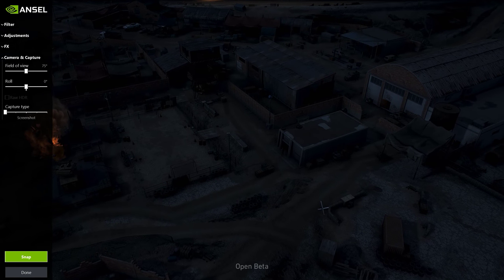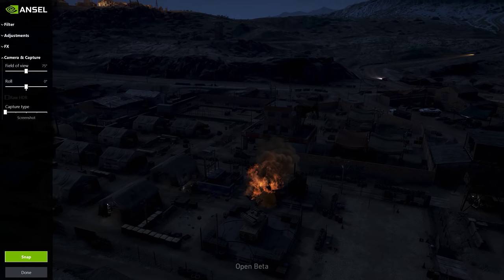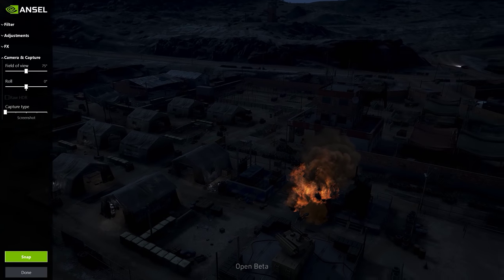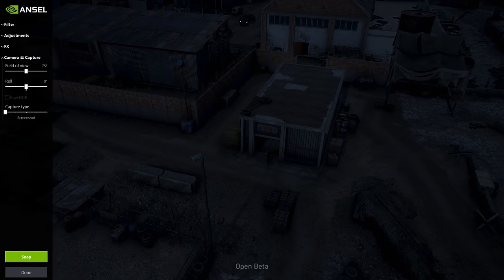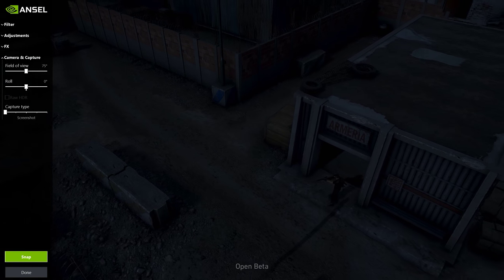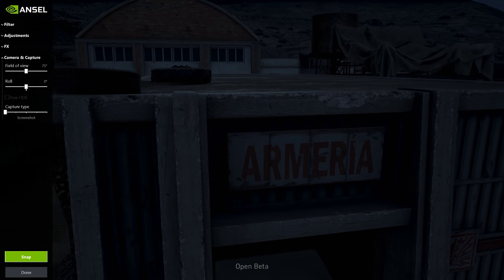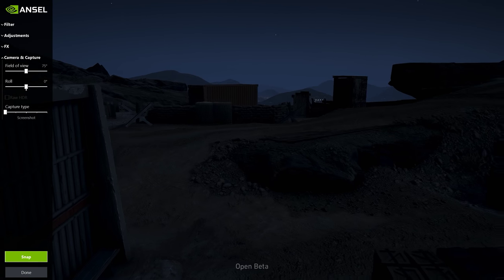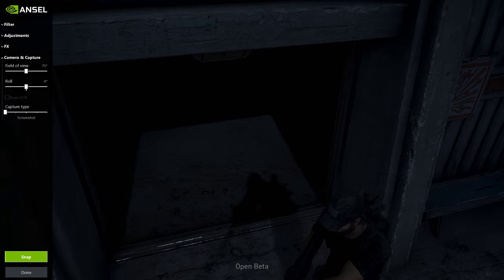If you guys didn't know about NVIDIA Ansel, it's really awesome. You have to be in single player for it to work, but it is amazing. Really, really love this feature. You hold Alt and push F2, and you can do some really badass stuff for screenshot capturing. I'd really love for them to add a theater mode so you can use something like this after recording a mission — that'd be really cool.